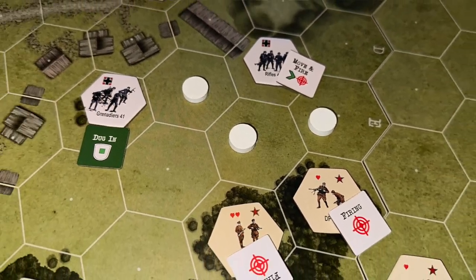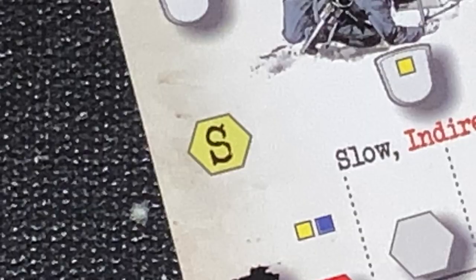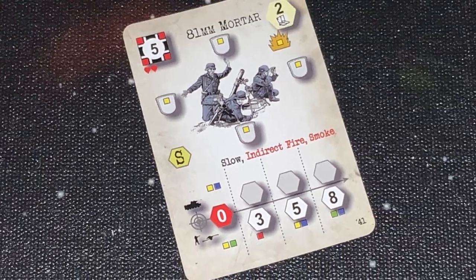Essentially, each round you roll for initiative to see who moves first. Then you have a support phase. During the support phase you can shoot smoke to block line of sight, do indirect fire — attempting to fire wide and hit something — and move facings for artillery units. Some of your units will have a big S on the card, meaning they can do those things during the support phase.